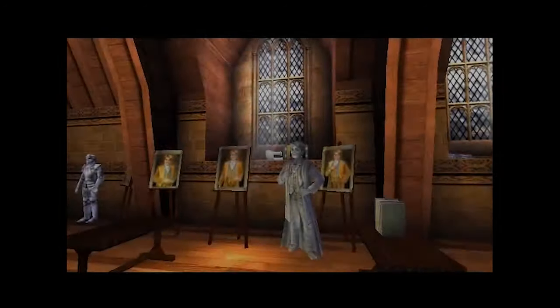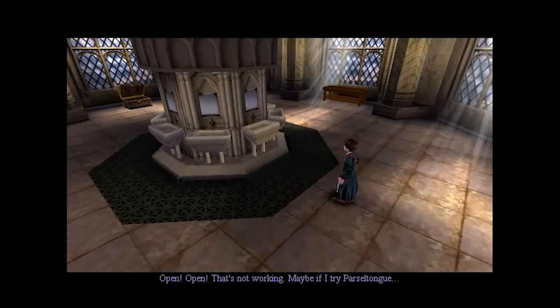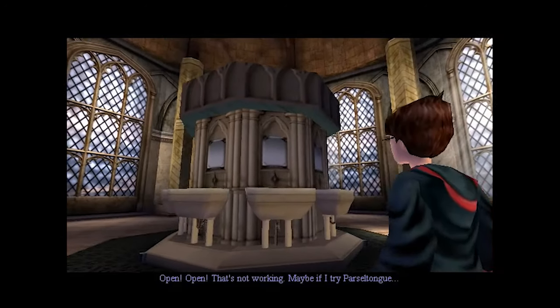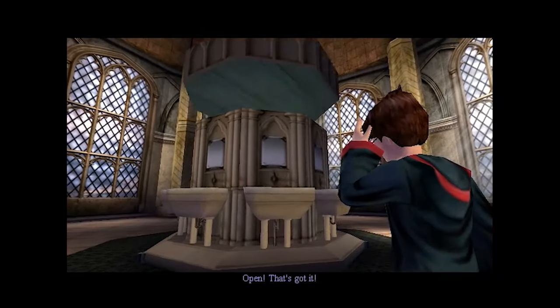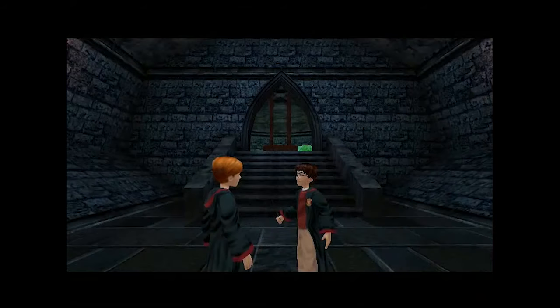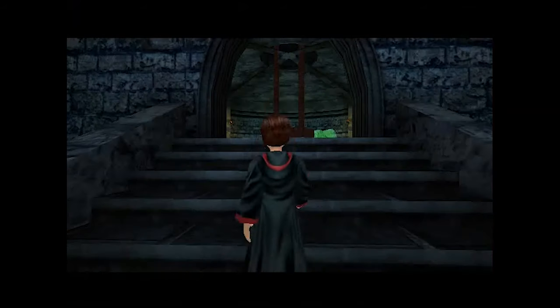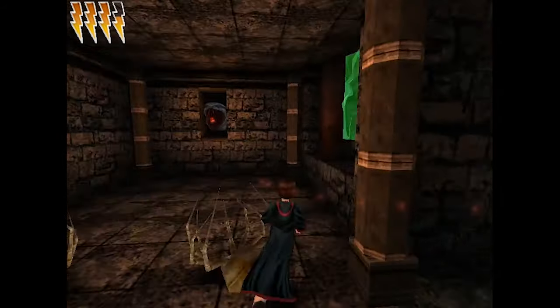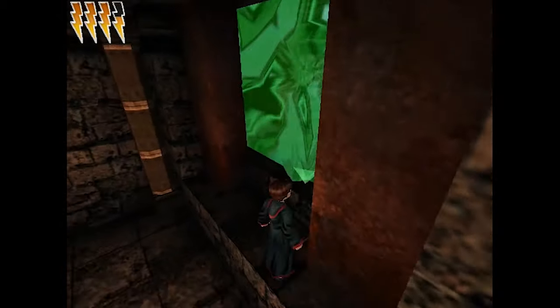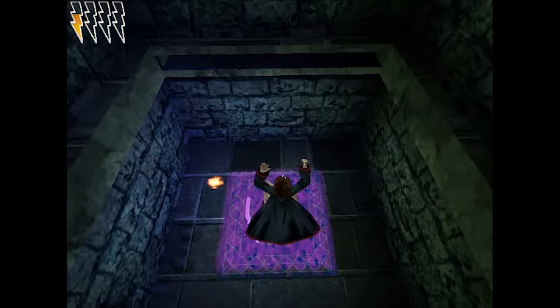Harry manages to open up the entrance to the chamber using Parseltongue, and the three make their way in. I'm imagining Salazar Slytherin building this secret chamber in Hogwarts — like, I want magic trampolines that you have to jump on, and let's make the snakes breathe fire. He was definitely the kind of guy to have such a pimped out lair.